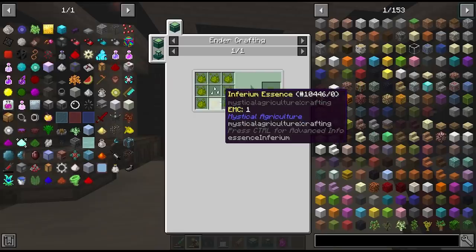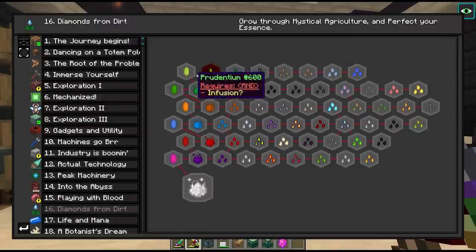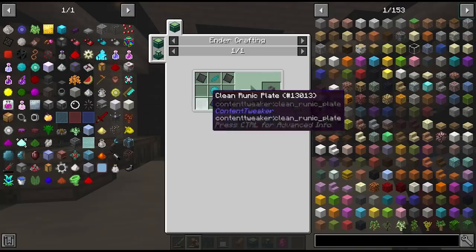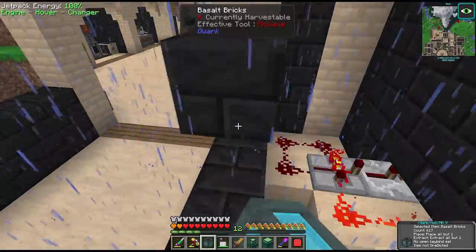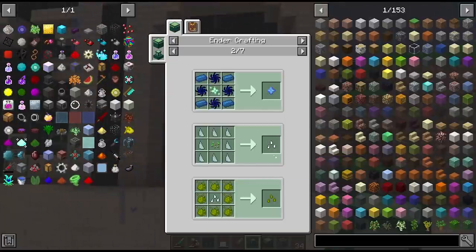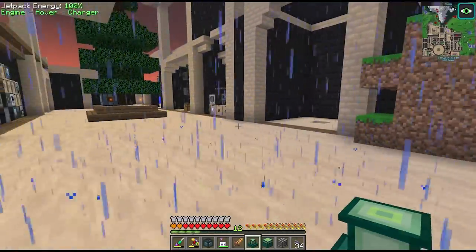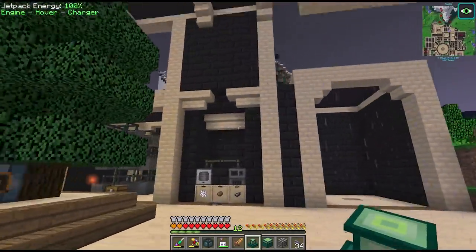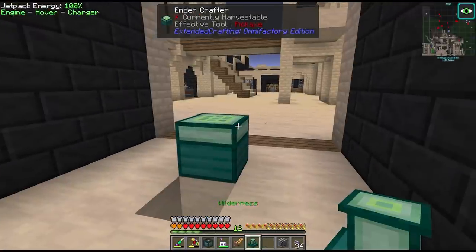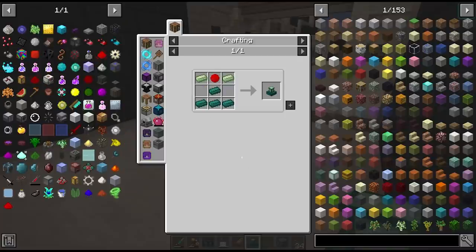We can make the seeds for these things now that we have access to the ender crafter, but we'll circle back to chapter 16 later as we don't get access to all the seeds right away. First let's try to craft the petal apothecary. Now that we've unlocked the ender crafter we're going to be using it a lot, especially to craft all future mystical agriculture seeds, so we might as well set up a little space for it. I've expanded out the area next to the ink farm and we'll place it right about here.